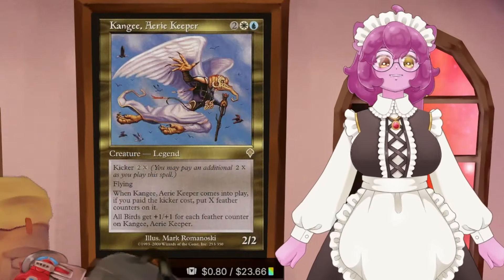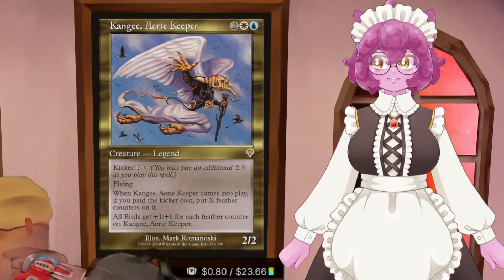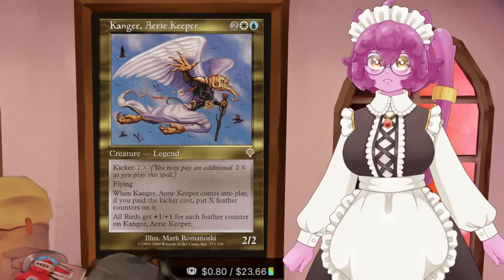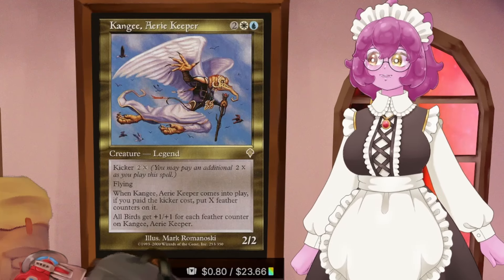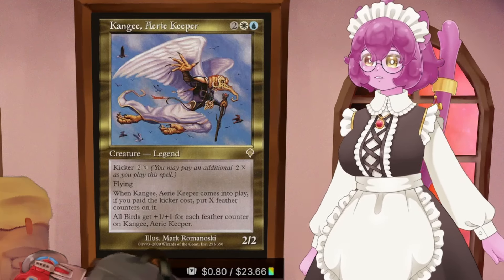All birds get +1/+1 for every feather counter on Kangy. This means that at minimum, if we want our commander to function, we need to pay seven mana into it. Oh boy. This is going to be a bit of a challenge, but I think I figured out exactly what we are going to be doing with it. We have to play bird typal if we are playing Kangy, so let's get into the most important section with a commander with a huge kicker cost.